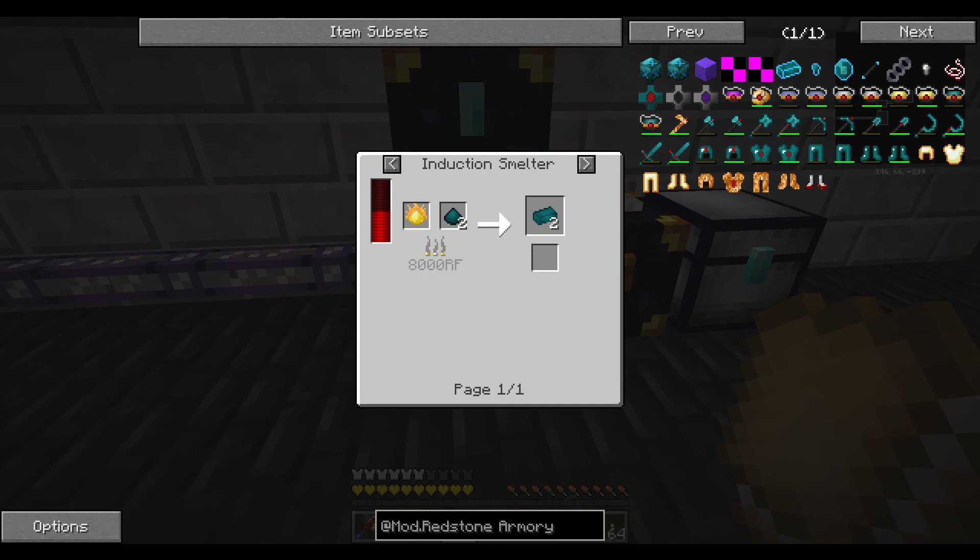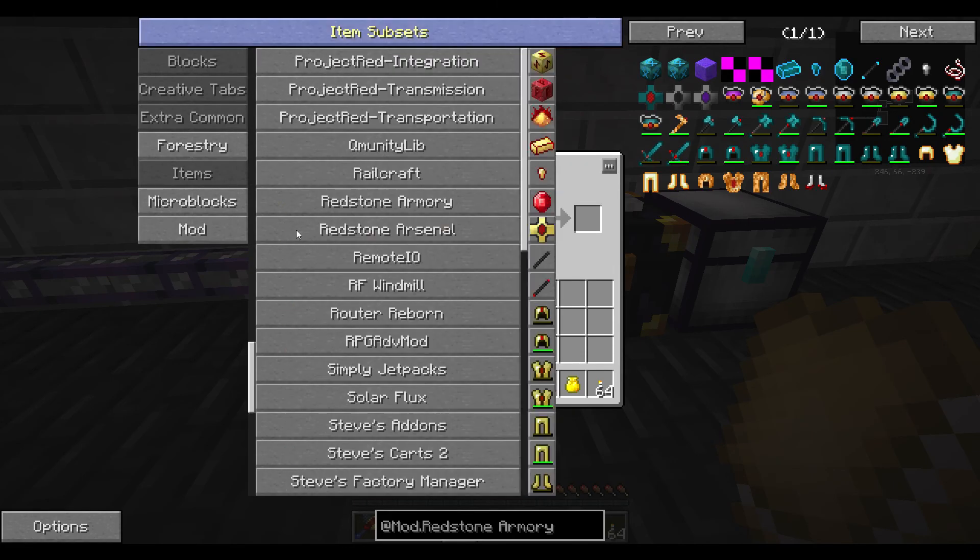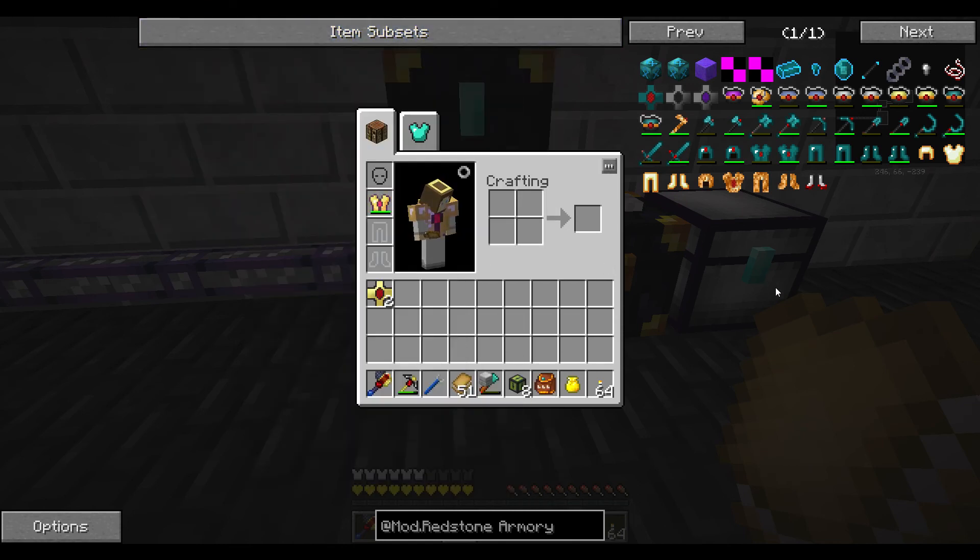It says it's a better version apparently. From what it says, Redstone Armory is a mod which adds a new enhanced version of the tools from Redstone Arsenal.